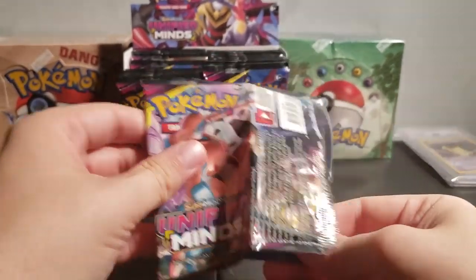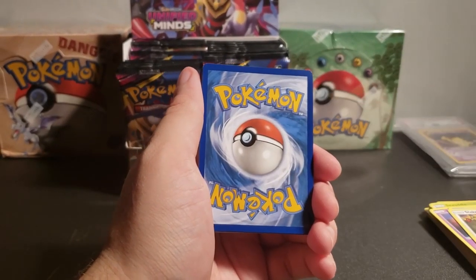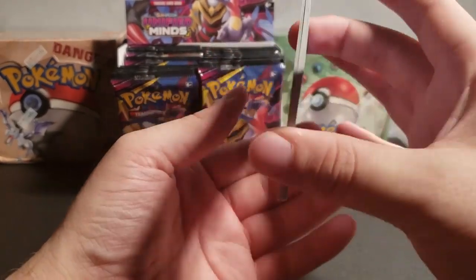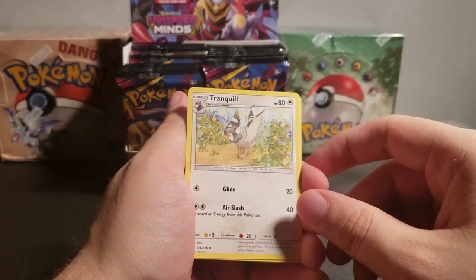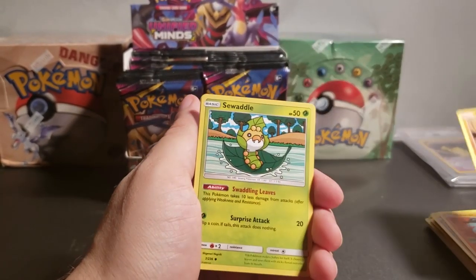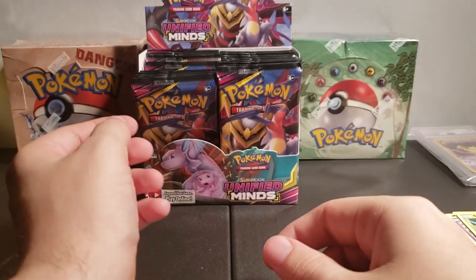Let's get the next pack. Another full green back of the card for the code card — I wonder if I should be hiding those. The energy card is Fairy. We got Noctowl. Is that Gen 2 Noctowl? Tranquil. Tynamo. Cosmog. Salandit. Gible. Swadloon. Reverse Holo Reset Stamp. And Talonflame. Not holographic. I feel like the code maybe is predicting what we're going to be getting in the set, so maybe we should start hiding that code.